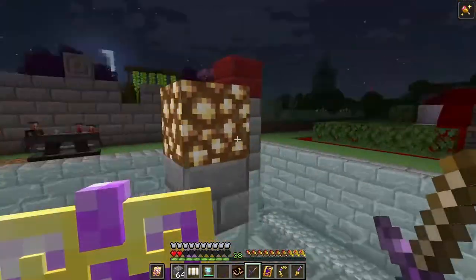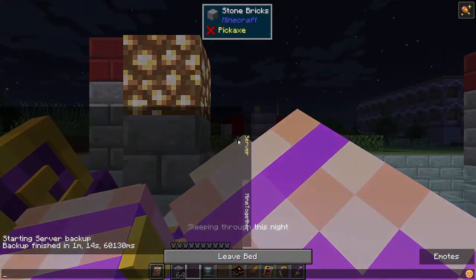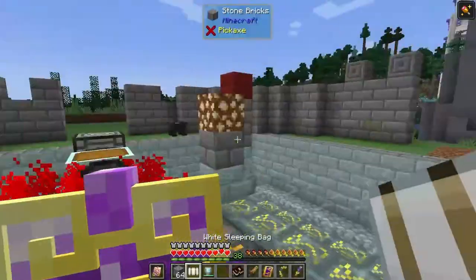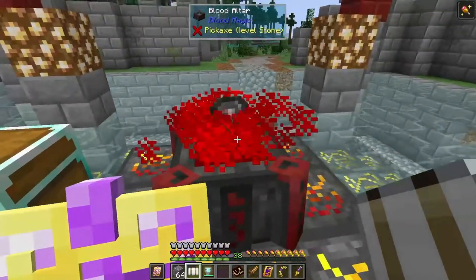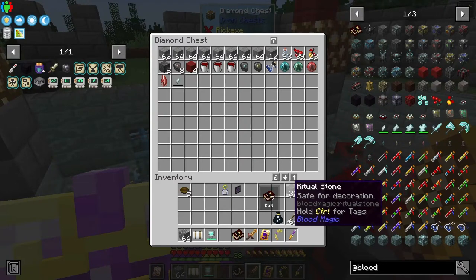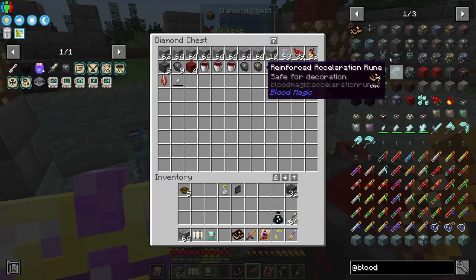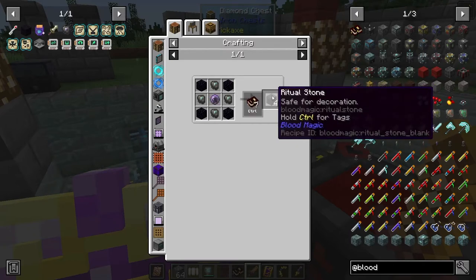I've been over here building up my blood, trying to get all the demonic slates caught up and get some more blood in my network. I made 32 ritual stones which took all the slate I had, because a ritual stone takes reinforced slate — you get four ritual stones per four reinforced slate, so it's basically a one-to-one ratio.